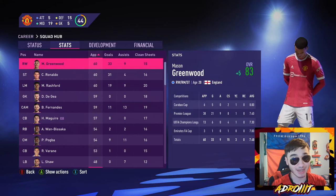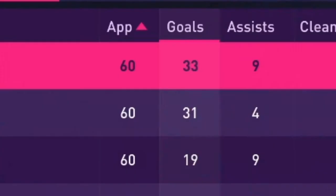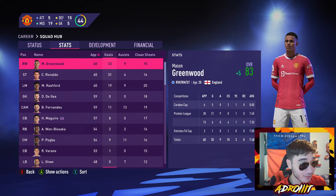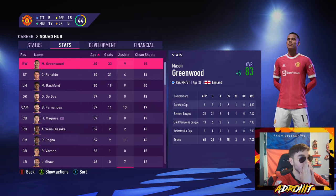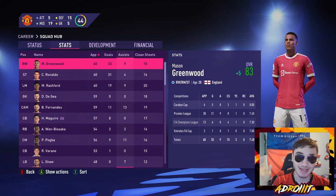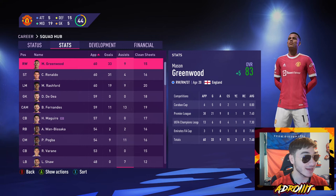Now let's take a look at Mason Greenwood's stats. He was tied for the most appearances — 60 appearances alongside Ronaldo and Rashford. Releasing Sancho helped a lot. And 33 goals! Oh my god, 33 goals with 9 assists — that never really happened in FIFA 21 except for a couple of players. Plus 5 in his rating — he already should have been rated higher. 33 goals in 60 appearances with 9 assists is absolutely disgusting. Amazing start!